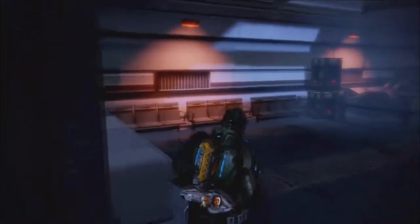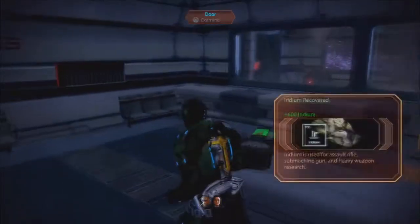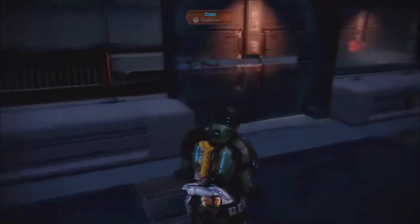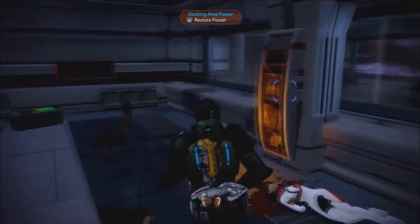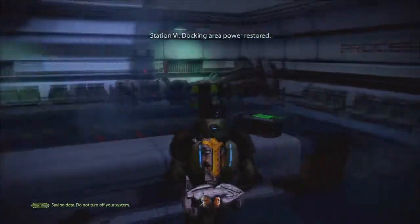Before we do anything else, I think there's some goodies in here we need to grab. I have a feeling once I hit that door it's going to be — okay, I guess let's just say it's locked. Yeah, it's locked. All right, so let's go over here to restore power and see what badness happens.